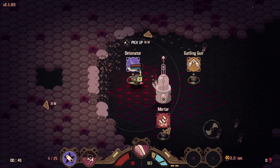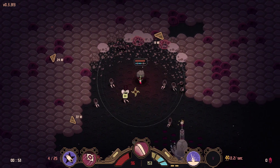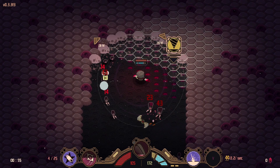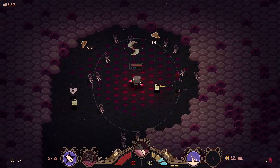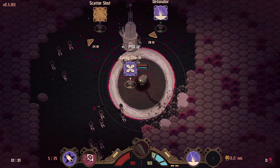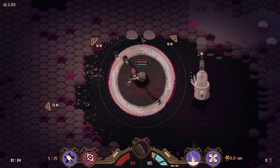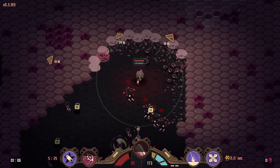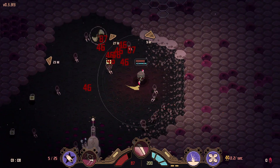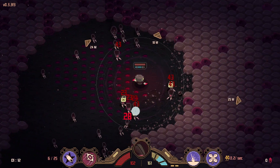I'll take some Detonator then. Maybe Mortar wouldn't have been too bad, but that would have slowed down our fuel. Give me some good ones now — Lucky Charm, yes! Global crit chance is at 8%. Let's head to the upper right here. I don't know yet the most efficient choices in directions to take.